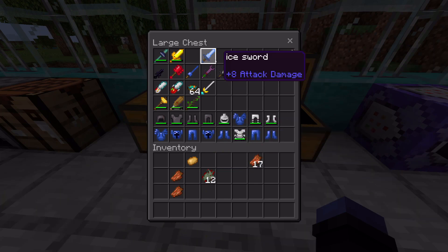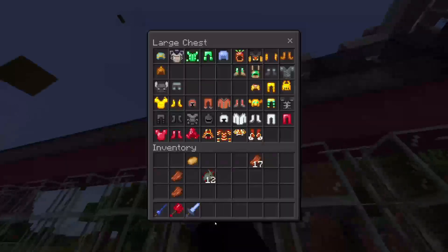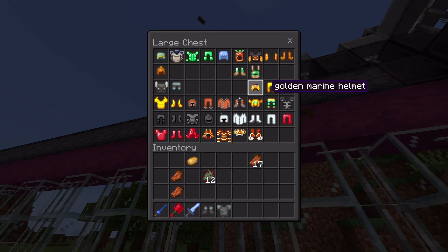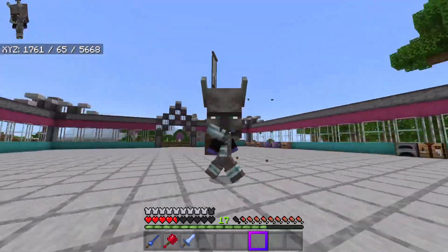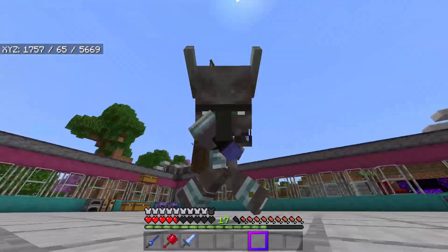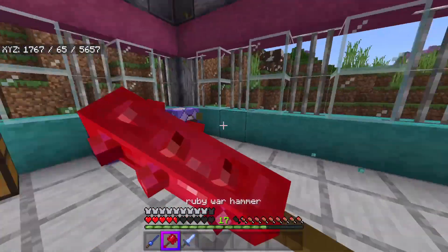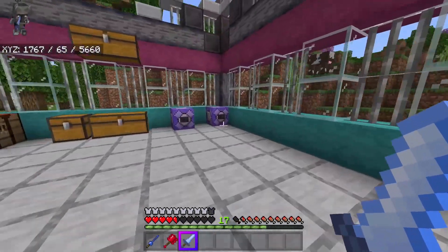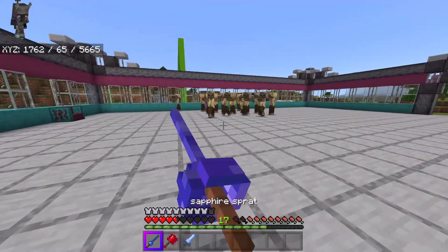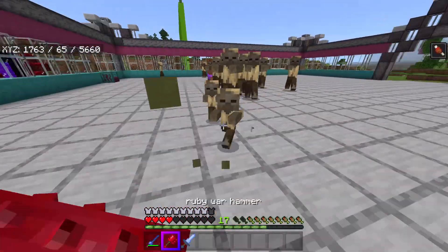I'm going to grab the sapphire and ruby things, and I'll grab the ice sword too. I'm going to try on the ravager armor — yo, I'm literally a ravager! This looks ridiculous but I kind of like it. So — ruby warhammer, that looks pretty sick. Ice sword, pretty basic. Sapphire sprant — I don't know what a sprat is, but this is interesting.